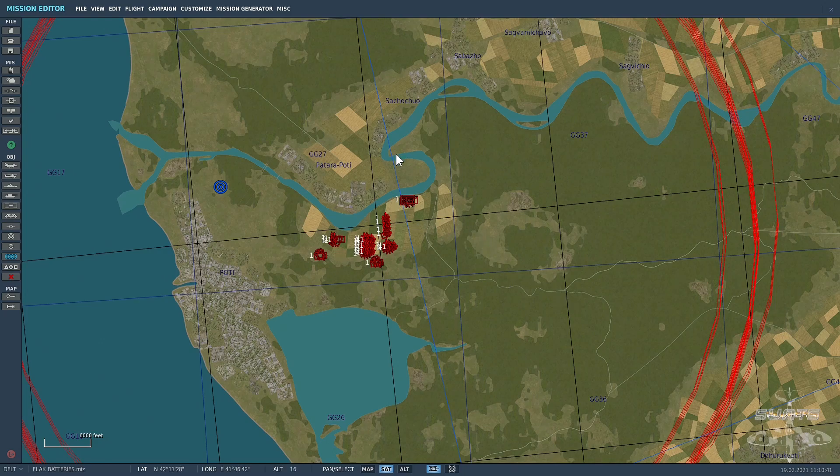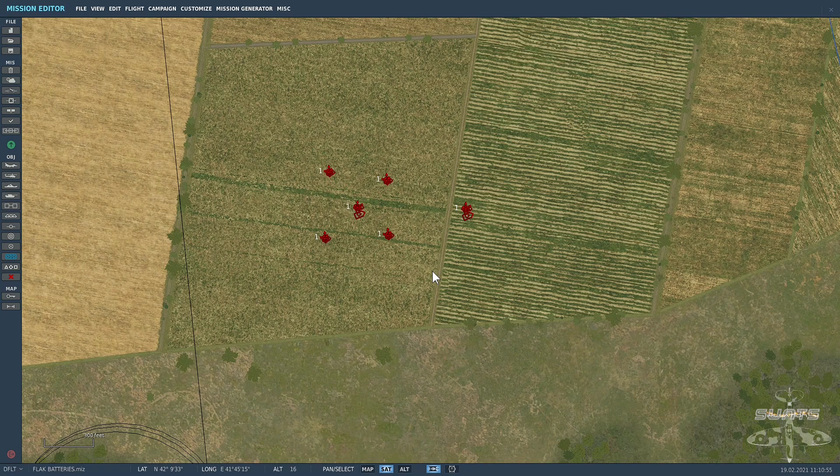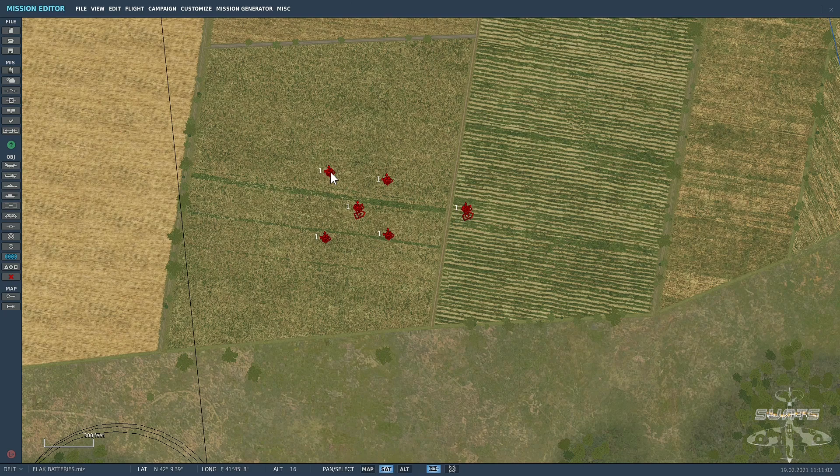I have multiple ground units here and I want to copy them from the Caucasus map across to the Normandy map. I've got a set of flak units here — a realistic setup. I'm going to click on the first unit or the first group of units, which has nine units in that one group — a single flak 41 unit.